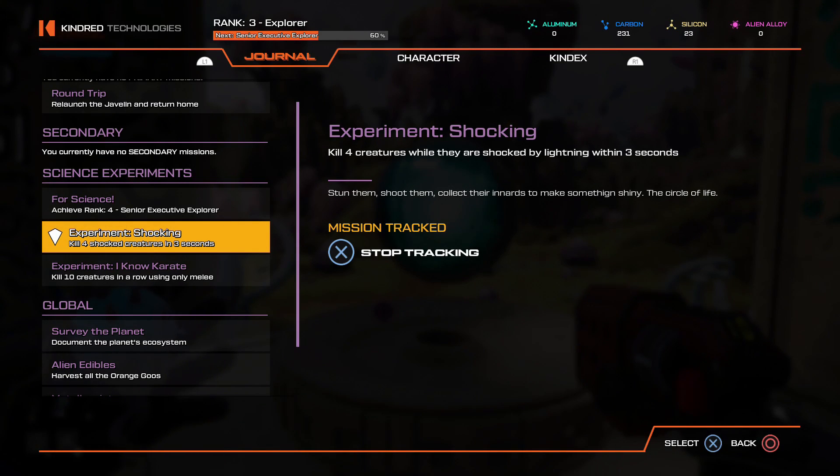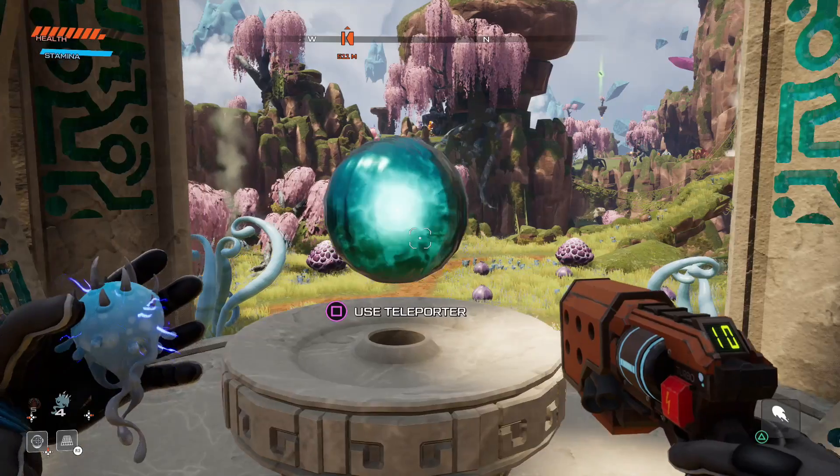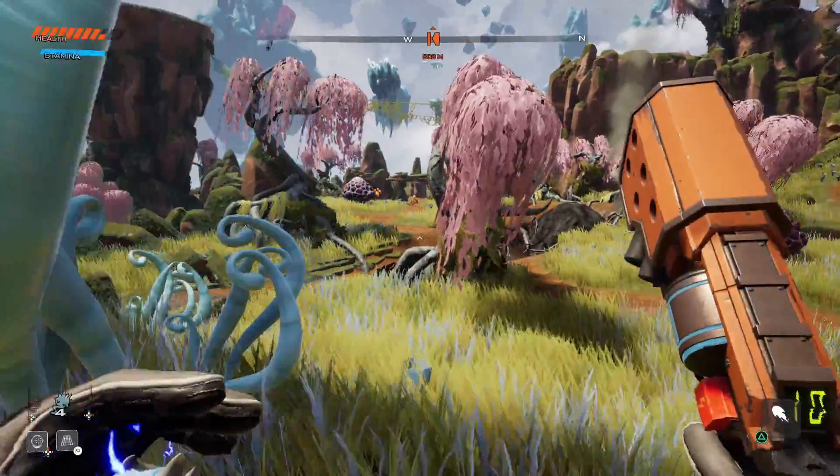Next, we need to kill four creatures while they're shocked by lightning, within three seconds. We're going to use the puffer birds again at the same location. You should be able to get this with no problem. Just throw down a couple of baits so that you can group them up again.